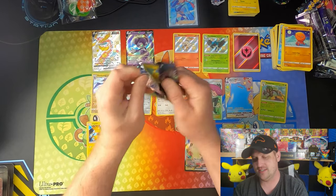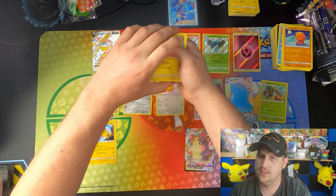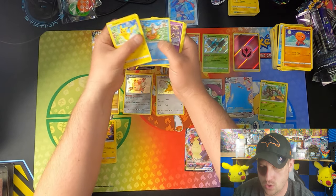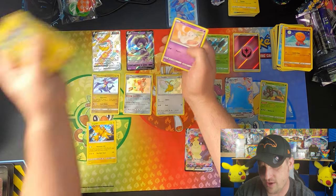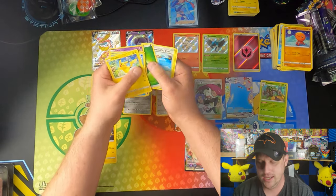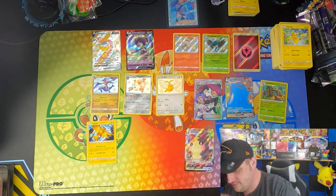Let's see if we can do it with Hidden Fates — we got our Mewtwo artwork on the front. Let's see if we get lucky. Pikachu, Magikarp, Koffing, Clefairy, Staryu, Giovanni's Exile, and the Mew. No last-pack magic out of that Hidden Fates.